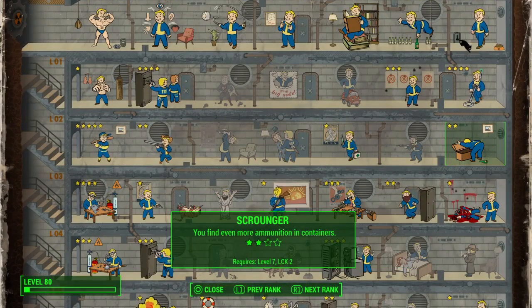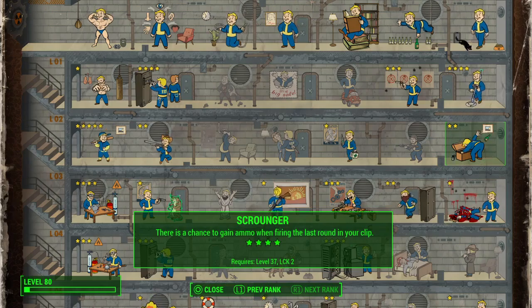Super helpful one, obviously, is Scrounger. You find a ton of ammo. There's a chance to gain ammo when firing the last round of your clip. That's actually really seems overpowered almost.